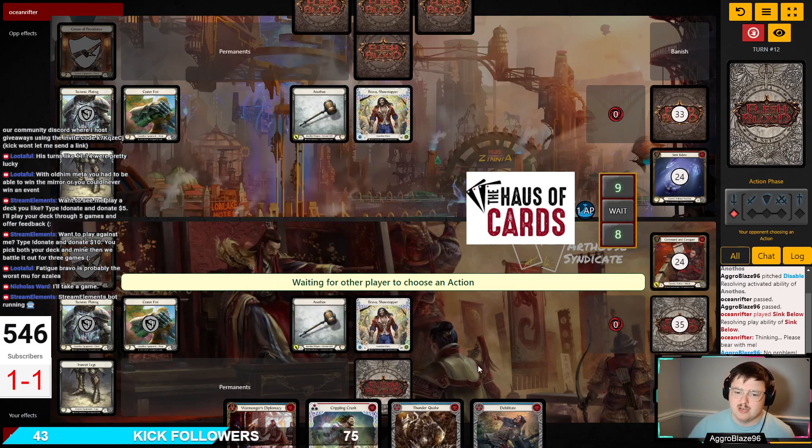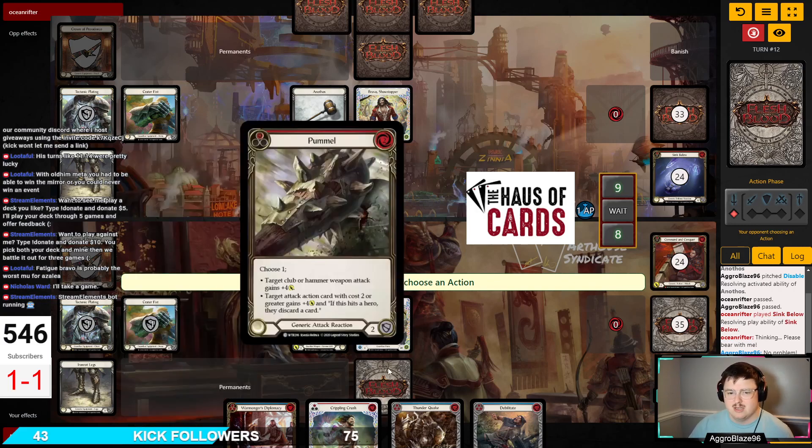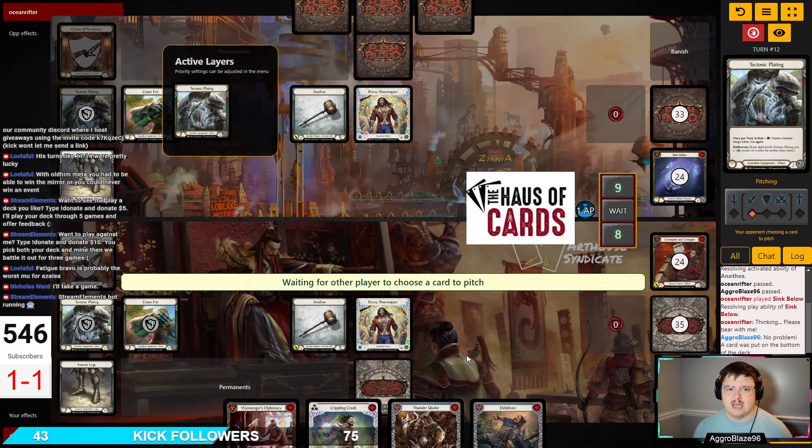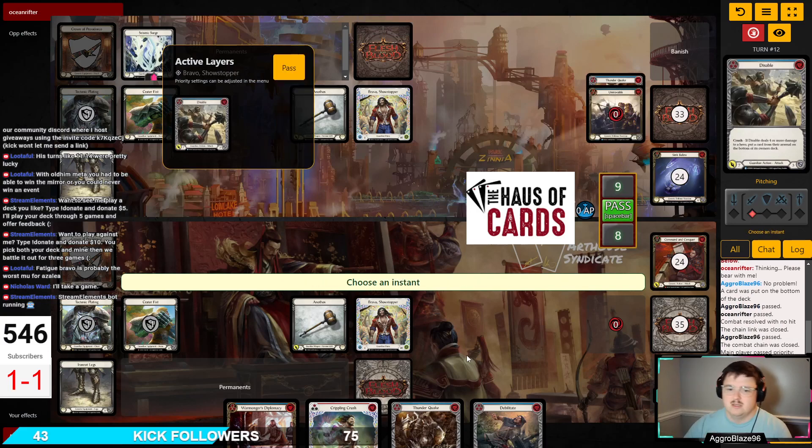I'd like to be able to dominate a Crippling Crush. So, if they have no defense reaction — this is also a Pummel Crippling Crush turn. But even if they swing with the Hammer here, there's no reason to block with my equipment because blocking with my equipment doesn't stop the Crush effect. I could give one card, I could give two cards and throw Hammer for 6, take one, go to 7 — and then I'm just giving them another turn.